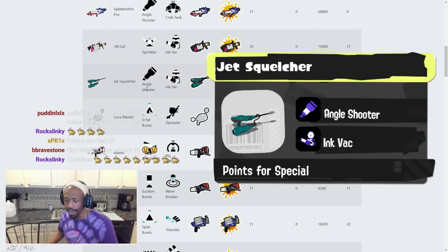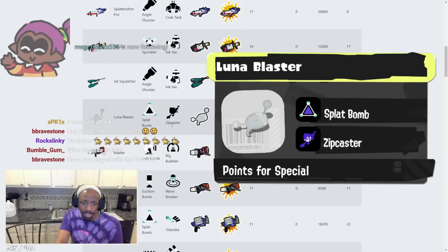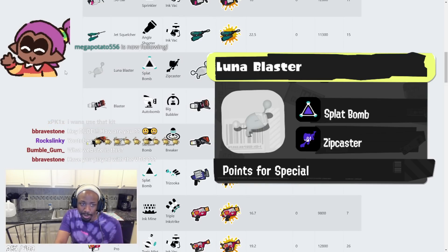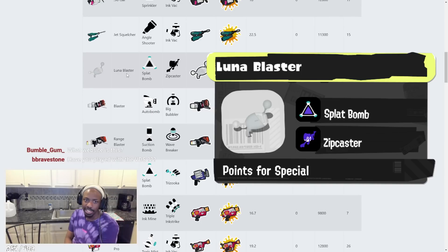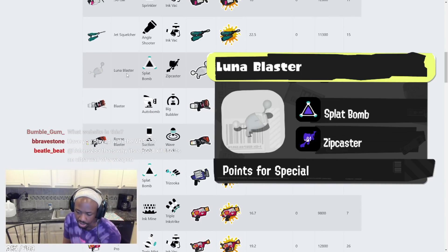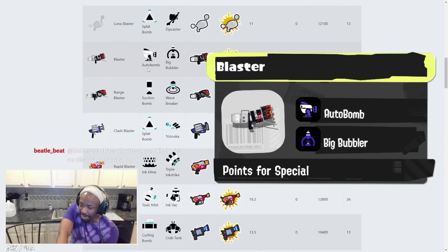Luna Blaster has Splat Bomb and Zip Caster. Luna Blaster is going to be so strong in this game with Zip Caster — it makes sense with the weapon. Splat Bomb's always been good on Luna Blaster. Zip Caster: you get close to anyone and shoot them out. It's crazy.